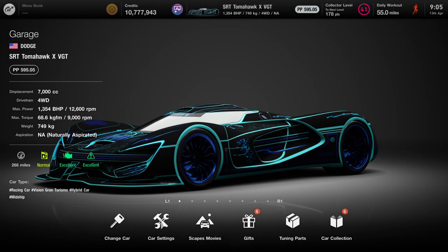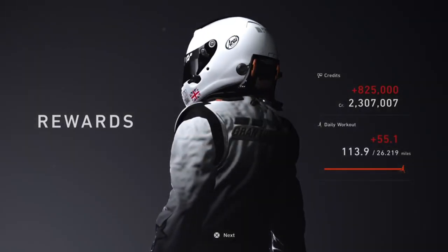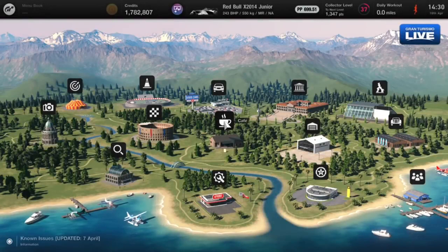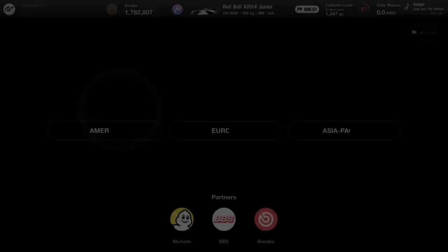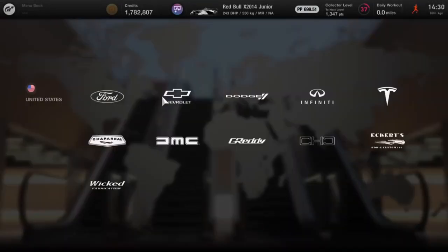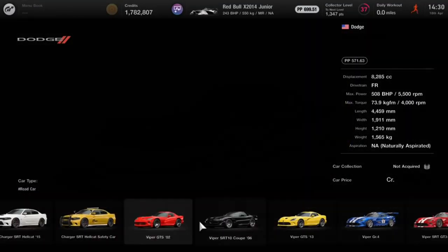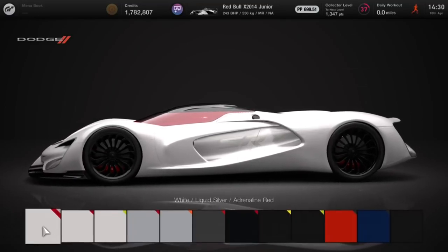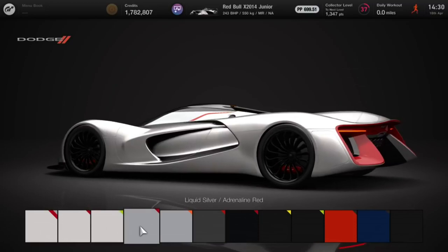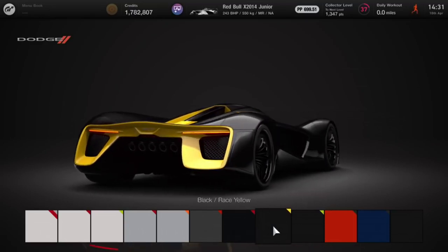Hey guys, it's Neil from Skullbusters. In this video I'm going to show you the best money farming method in the game right now, so you can earn just under 2.5 mil in an hour - that's 825k in 20 minutes. The first thing you need to do is go to Brand Central, head over to America, go to Dodge, go to showroom and buy the Tomahawk - this one in particular. It's a million credits, a lot of money, but with this method you'll get that money back within 2 races easily.